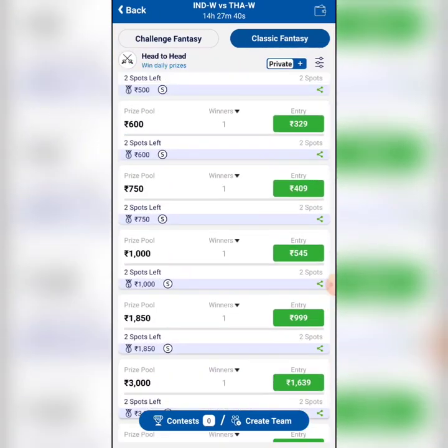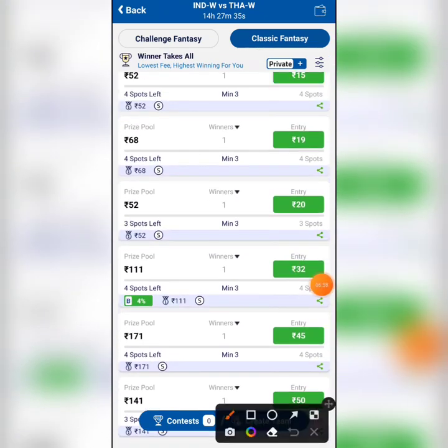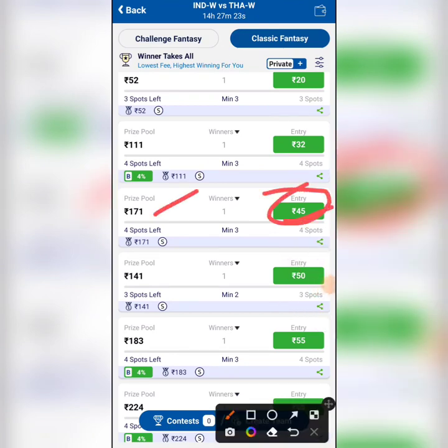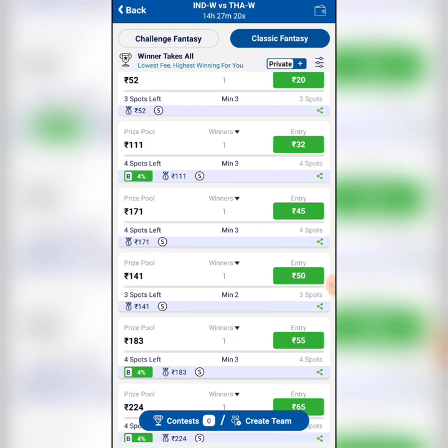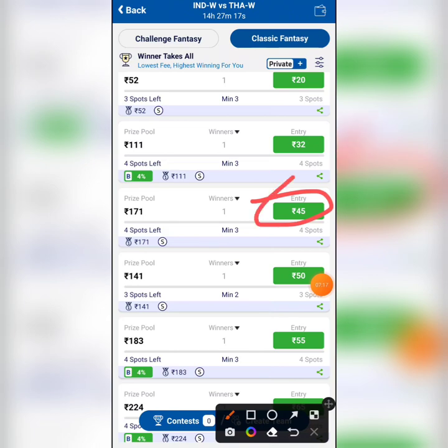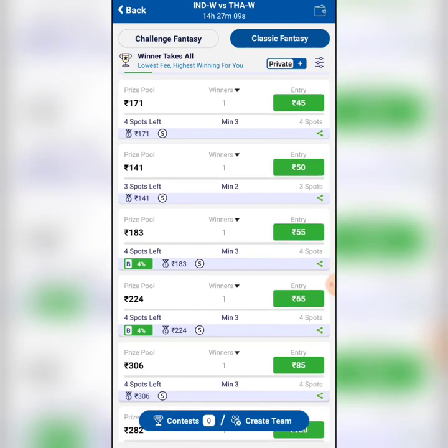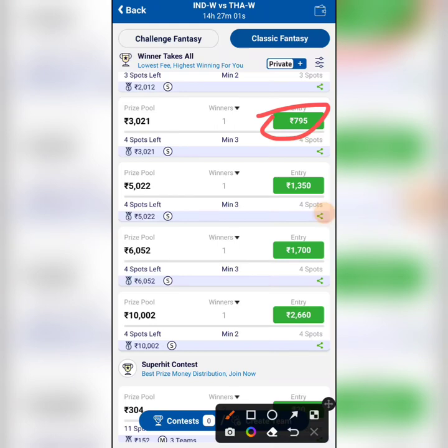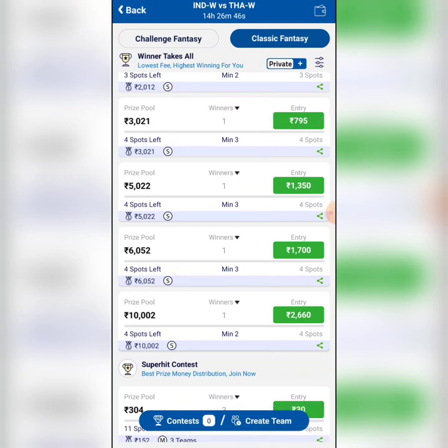Their entry fees are much lesser — they have head-to-head and low-entry contests, plus winner-takes-all formats. For example, a 19-rupee entry on Dream11 pays 66 in winnings, while here the winning is 68. Similarly, a 49-rupee entry on Dream11 pays less, but here you win a rupee more. In the 899-rupee contest on Dream11, here it's 795 with a first prize of 3,021 — that's 21 rupees more. Every rupee matters when you lose a few games, so this is a great benefit.